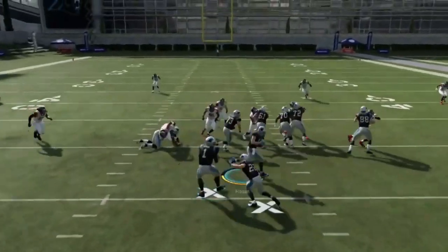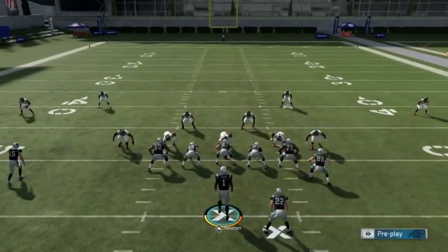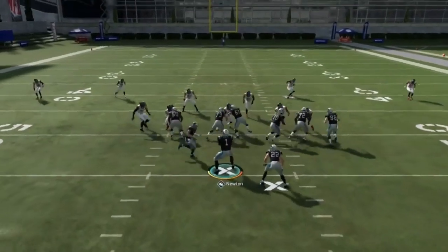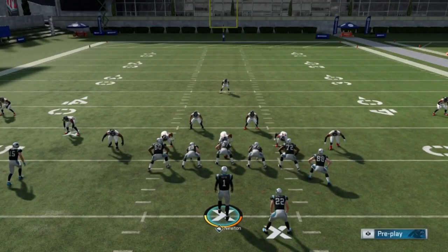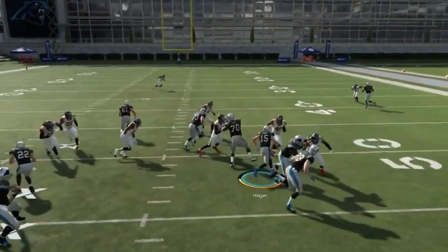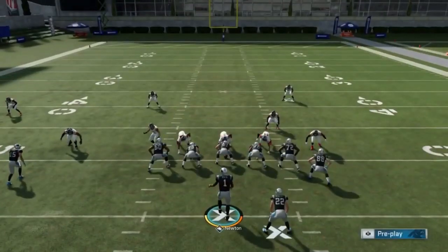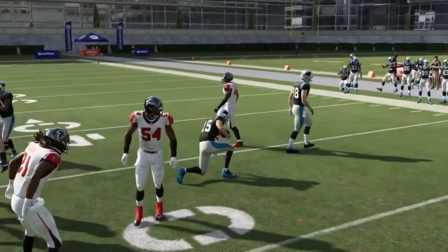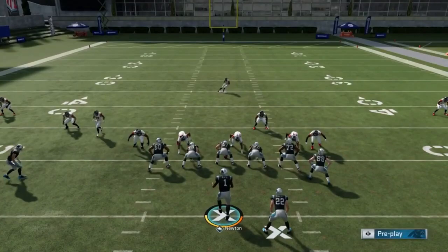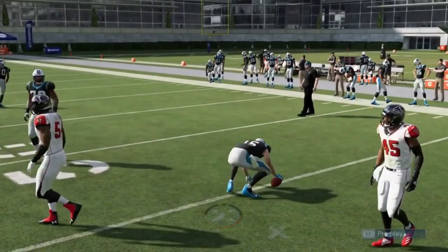Next we got the jet pass fake zone — another jet sweep play out of this formation, and they're all pretty good. The running back doesn't become a fullback though, which was one of the better wrinkles in the other version. This is a downgraded version compared to the one where the fullback turns into a blocker. Still put your fastest guy at the slot receiver spot, but it just doesn't have the same edge created by the blocking.